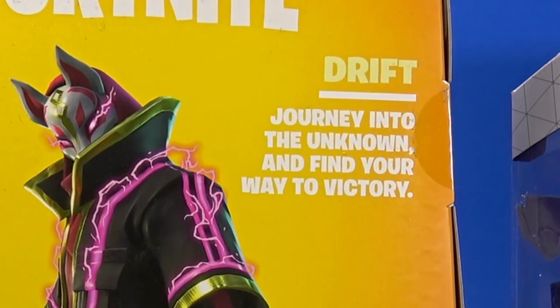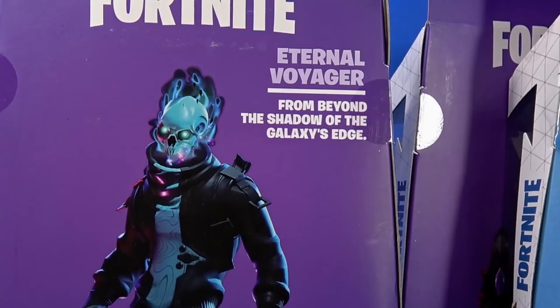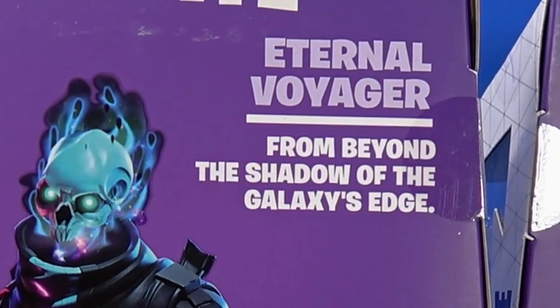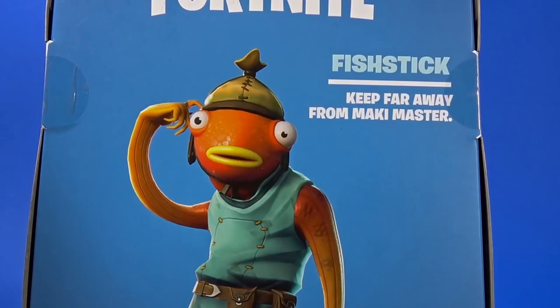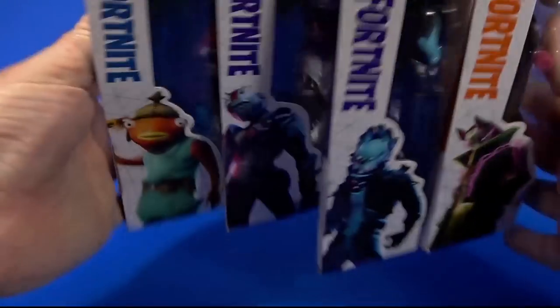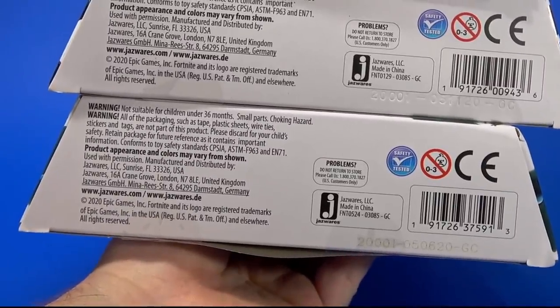Drift: 'Journey into the unknown and find your way to victory.' A turtle voyager from beyond the shadow of the galaxy's edge. Ex-Lord Scavenger: 'Ransack every dimension.' On the other side, same thing. On top, a window to let the light in. On the bottom, legalese and barcodes.